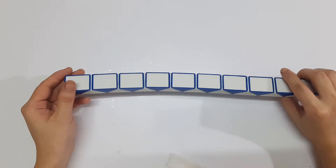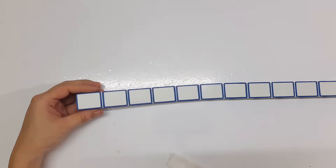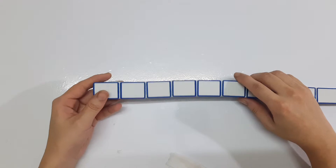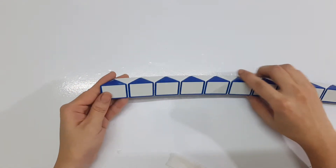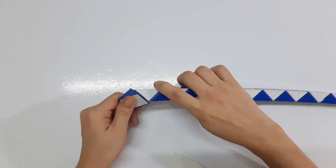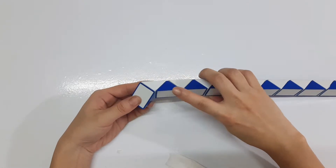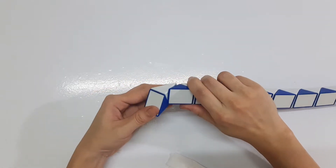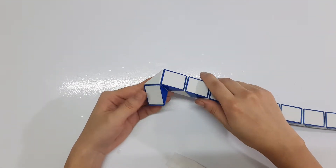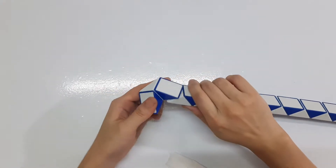Today we will try to make a star with our 24 pieces. Now the first one move to the left. The third one move to the left. The next one move to the right.